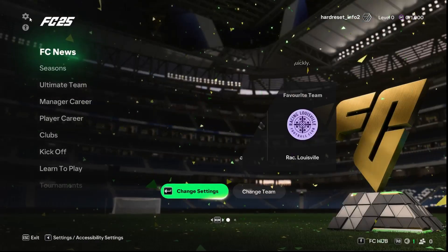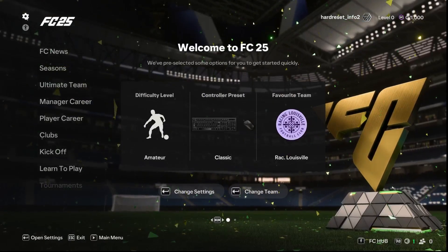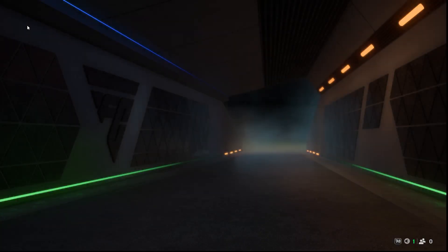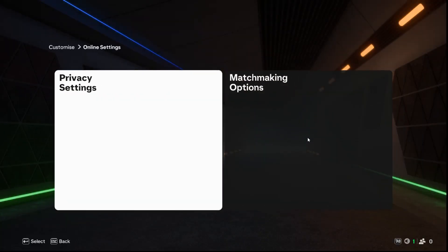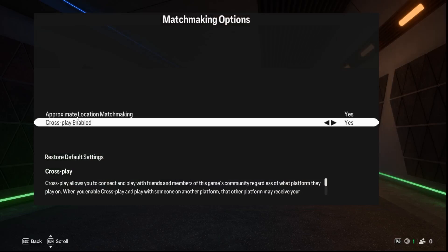In order to enable it, click on settings in the top left corner, then online settings, then matchmaking options, and then you can change the approximate location matchmaking with these arrows.